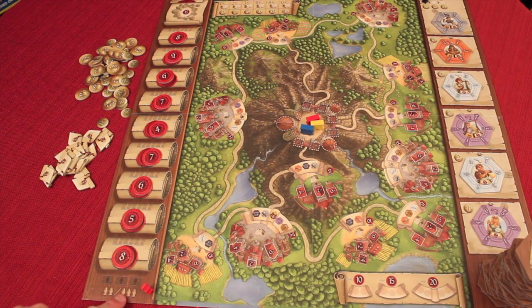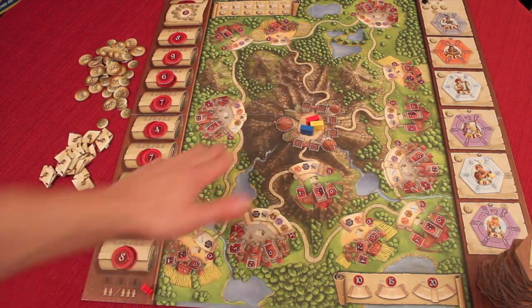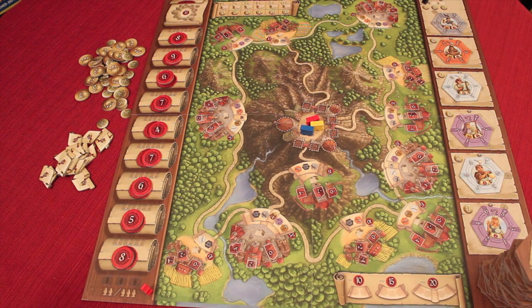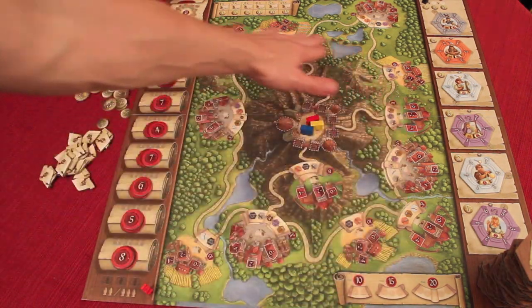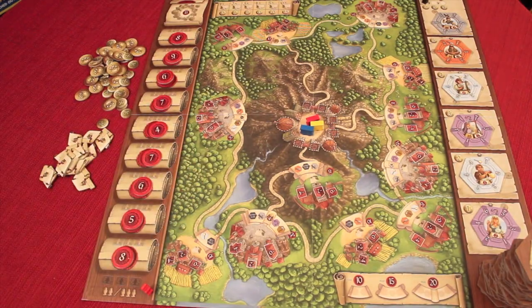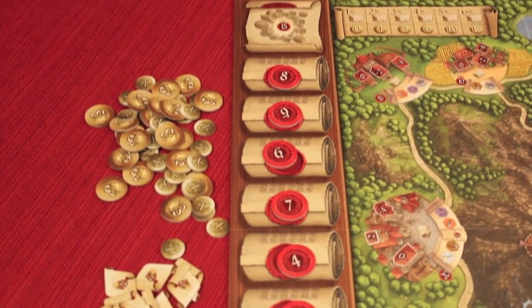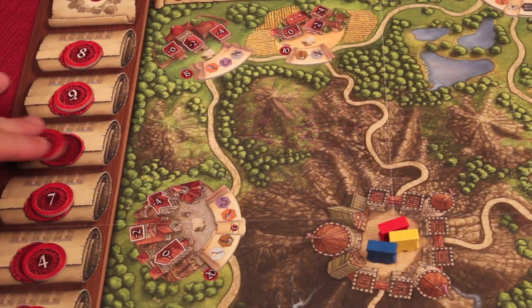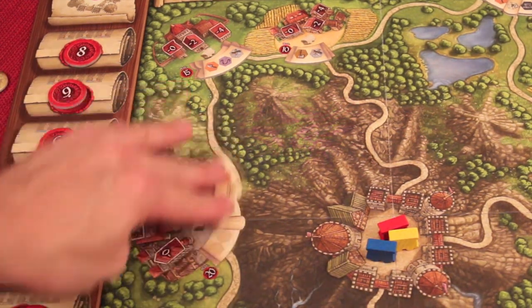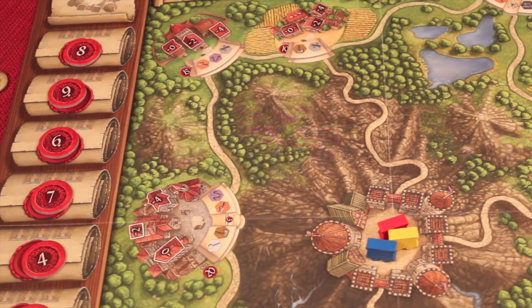Here's the board for two or three players — it's a double-sided board that flips over for four players, where there will be more things to fight over. Over the course of the game you're going to be building or repairing buildings around the village, and working your way up the prestige track all the way to the top. One cool feature is that the points needed to reach the next level and the demands at each building — the different worker types required — are all random, so every game plays quite differently.